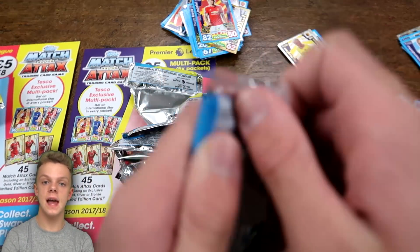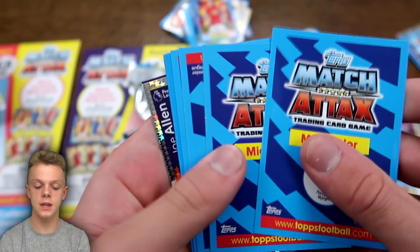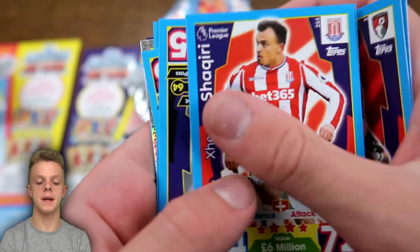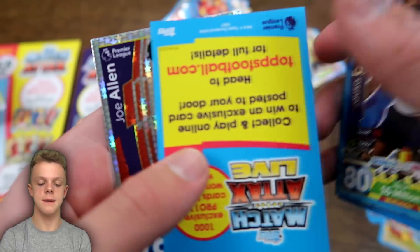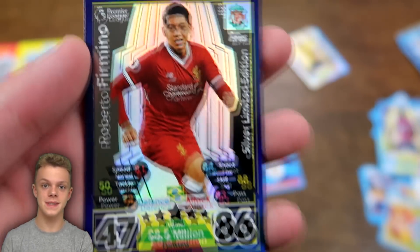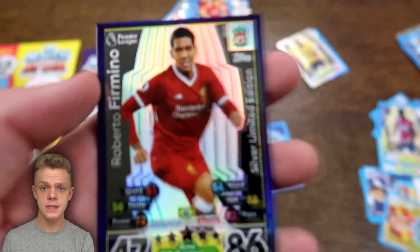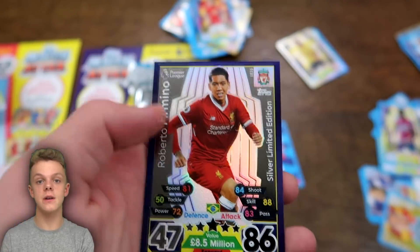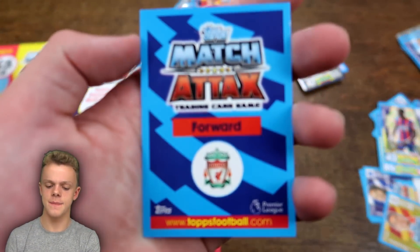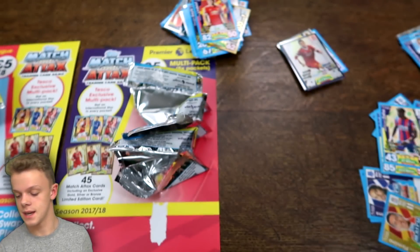We now have the last pack which will contain our final Firmino bronze, silver or gold limited edition card — still looking for that gold. In the remainder of this pack we've got Stevens, Dummett, Begovic, Shaqiri, Britton, Dembele, Joe Allen, and we do have the silver limited edition Firmino — meaning that Liverpool forward card seen earlier was not the limited edition, just a normal Daniel Sturridge card that was turned over. Opening two multi-packs and getting a bronze and a silver is not too bad, but still searching for that gold Firmino which is proving to be quite elusive this season.